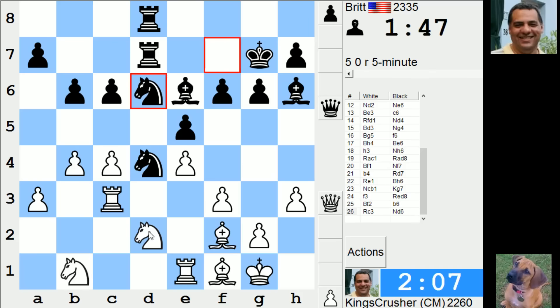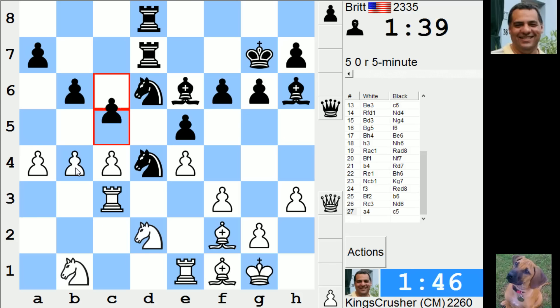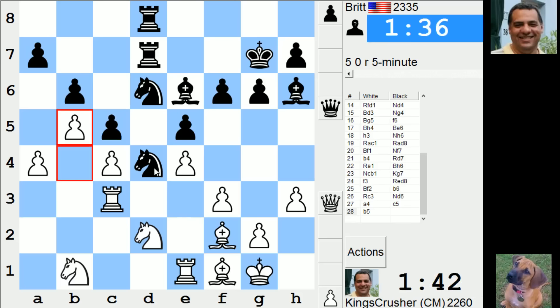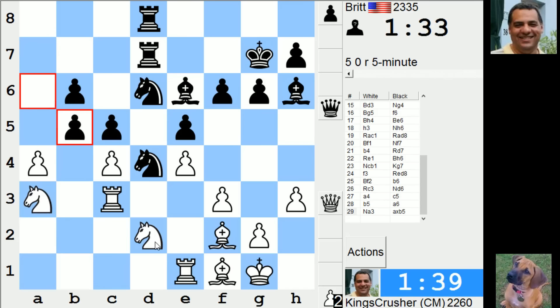I'll go Rook c3 for knight b3, trying to exchange off this knight - this is torture. If I just took on d4 I'm just gonna be even worse - it's c5 then knight b5. I'm gonna try and hold things together. Knight a3 - I've just blundered the knight on d2. He didn't take it, but it doesn't matter.